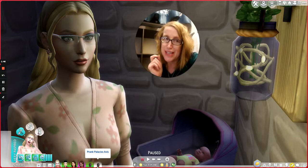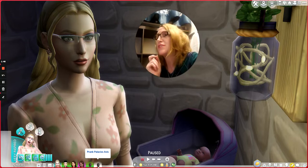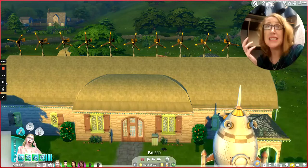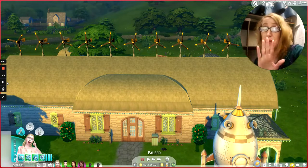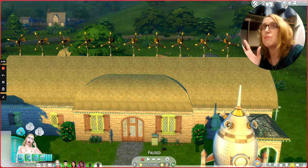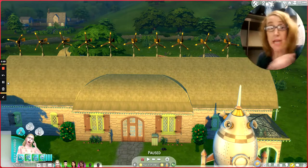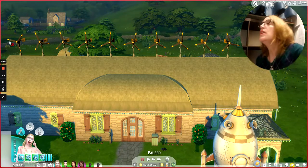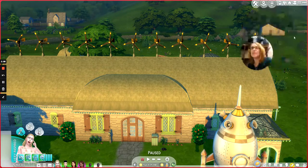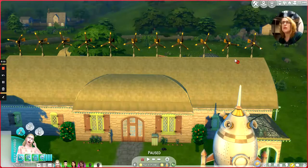Because we added Eco Lifestyle, Raya had to add another lot challenge — Reduce and Recycle — which gave us another goal to pursue. Because of that, we also made a couple of changes to the house. We have a bunch of turbines up on the roof to help reduce energy usage and power the recycling machine.